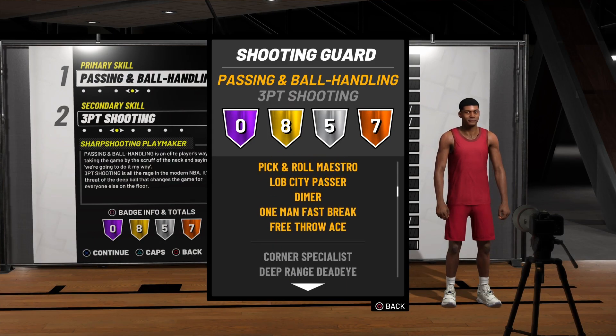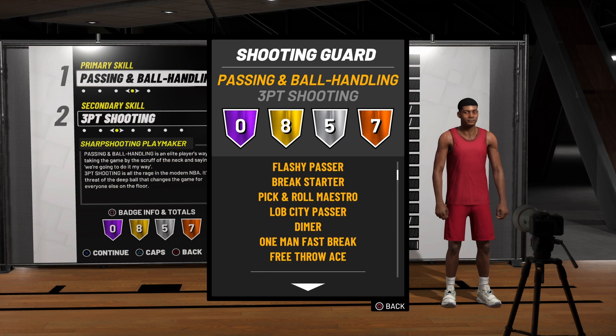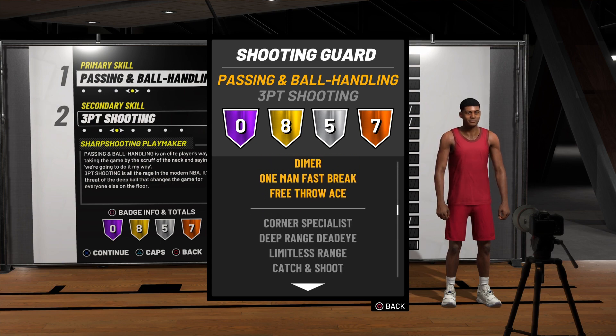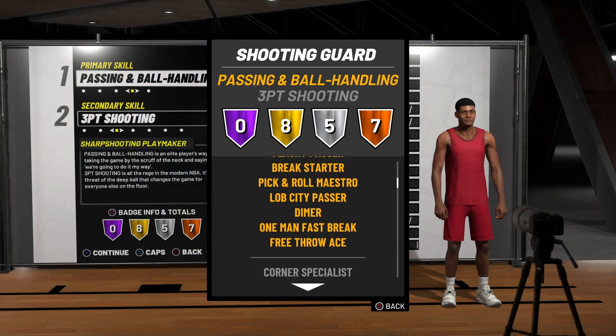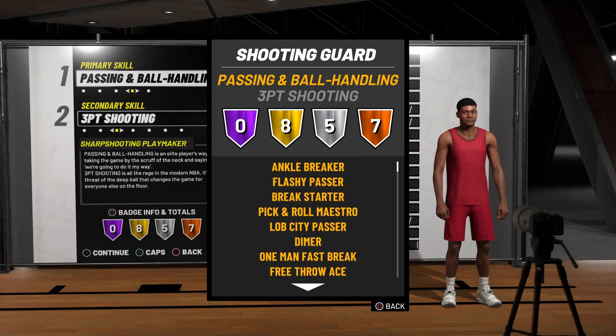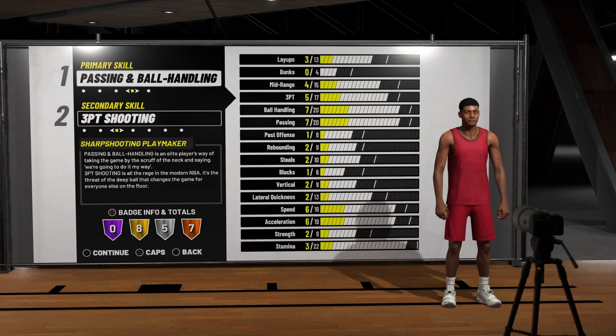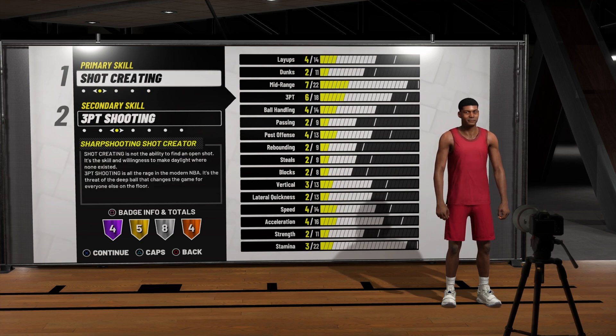When you hit 99 you get Hall of Fame Lob City Pass, Hall of Fame Pick and Roll, Hall of Fame Ankle Breaker, and Hall of Fame Flashy Passer. What is the point of a pure playmaker when a Sharp Shooting Playmaker can ankle break at Hall of Fame? Even if you're not a grinder, the gold Ankle Breaker is fine, and with takeover you can make people fall.